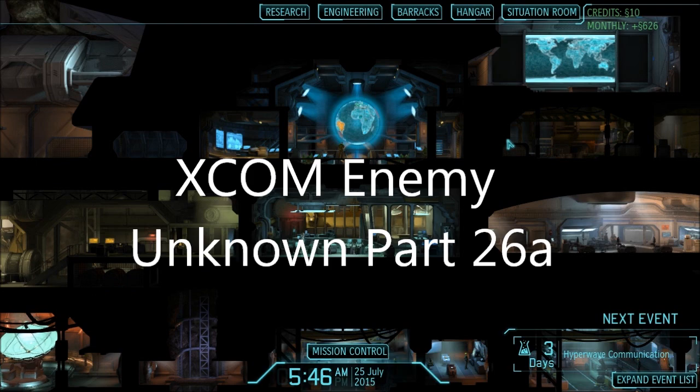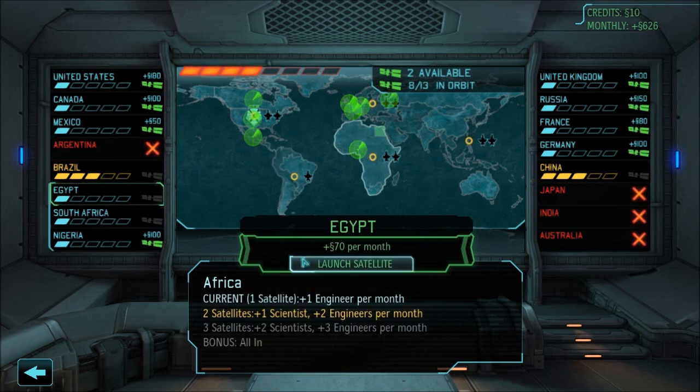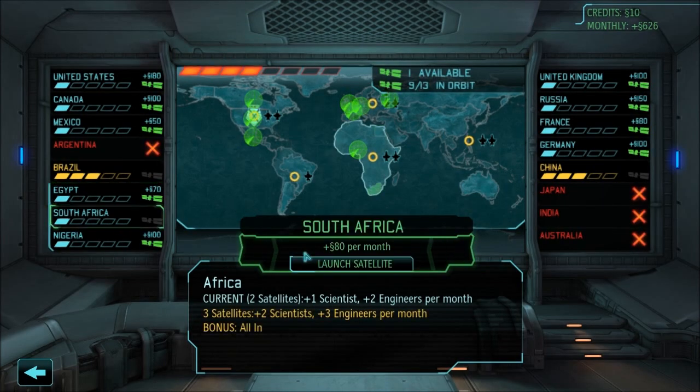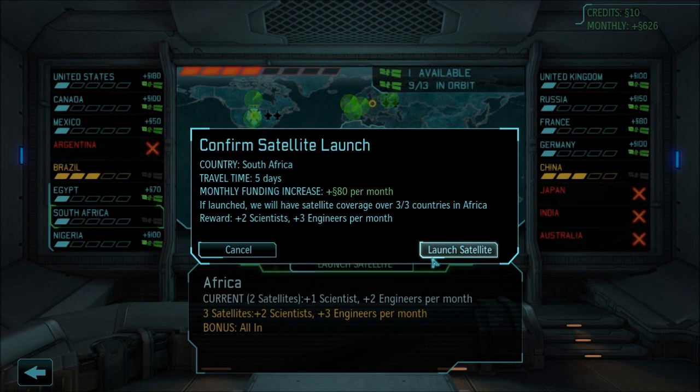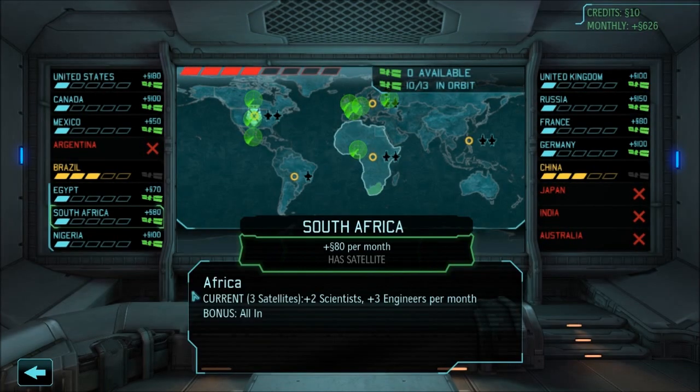Hello people, it's GrumpyGamer, welcome back to another episode of XCOM Enemy Unknown. I left off with a couple satellites to launch — let's go ahead and do that. I'm going to launch them in Africa because I got two satellites, and if I launch them here and here it gives me the Egypt bonus. XCOM monthly funding increases by 30%, so it told me right there.